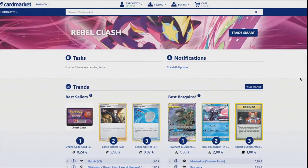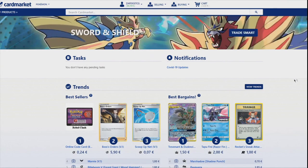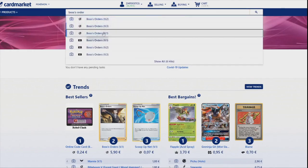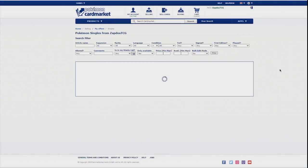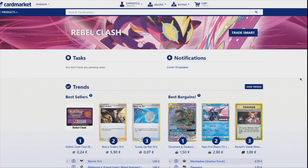Also, if you're from Europe, be sure to check out CardMarket.com. This is the best place for you to get physical cards. You can buy cards from people all across Europe as well as sell cards yourself. It's the best platform for buying and selling physical cards in Europe and I personally use it every single day.